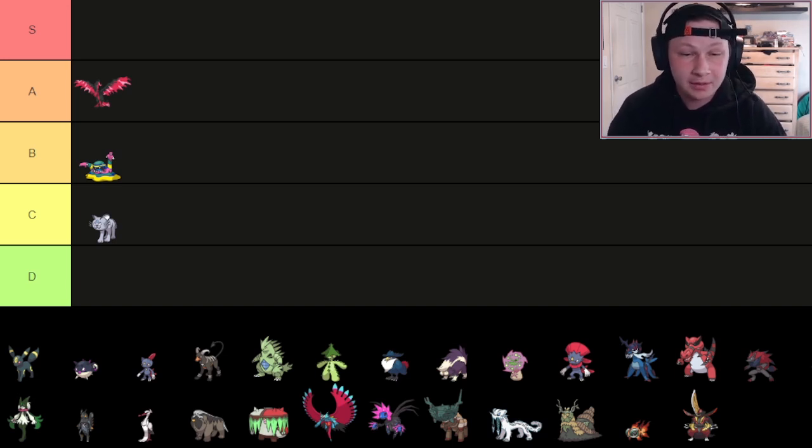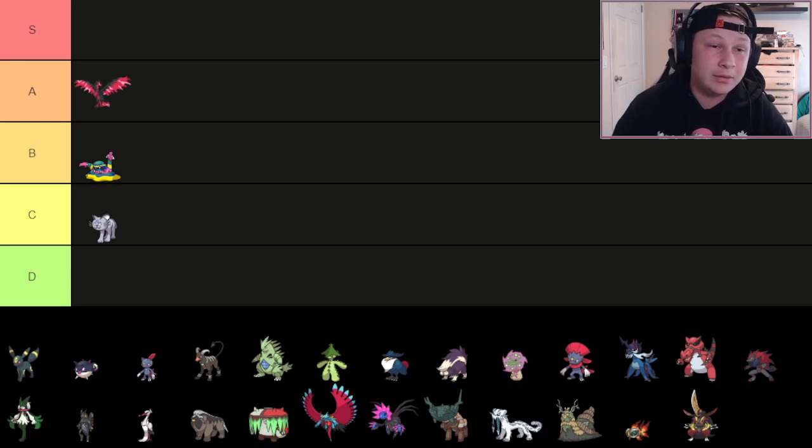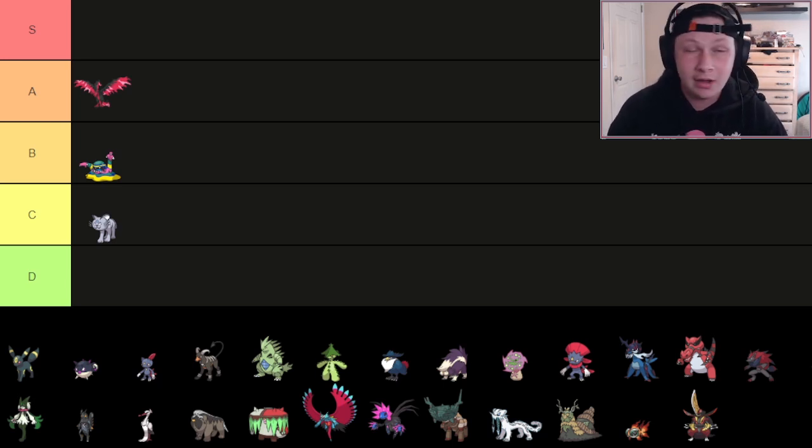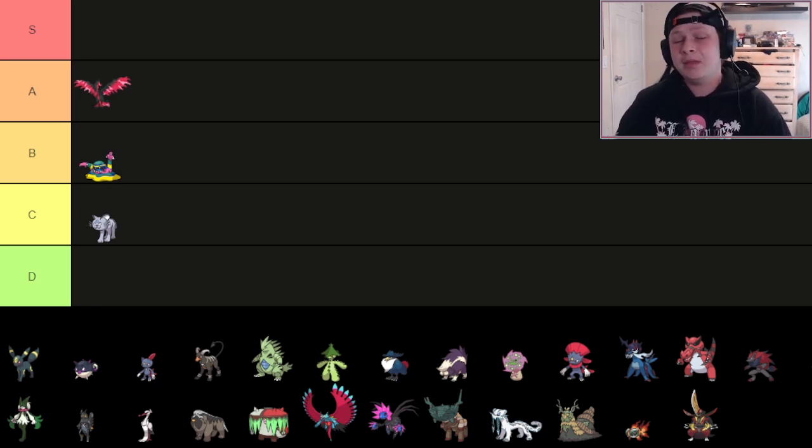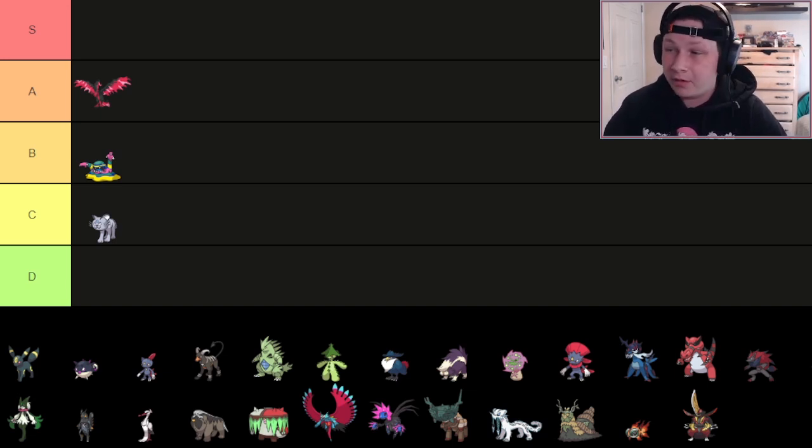Dark/Flying is an incredible defensive typing. Now factor in that it can Tera into Steel, Poison, or whatever you need for the matchup, and this Pokémon becomes incredibly overwhelming — near the best Pokémon on your team if you're Tera-ing it. There's the opportunity cost if you only have one Tera captain in a draft league setting and you choose Moltres, which can be tough, but depending on league rules or how comfortable you feel with Moltres setting up and winning, it's definitely a very viable Tera Captain.